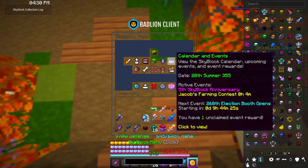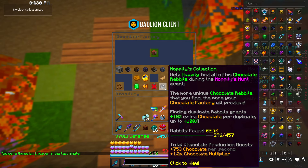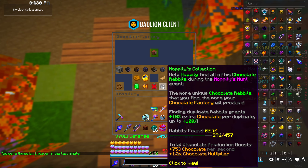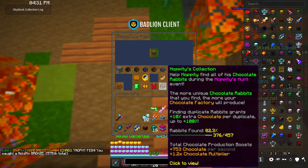At the time of recording there have been 10 total Hoppities Hunt events. Being online for at least five hours during each one I've been able to get 376 unique rabbits, which is 82% of the total rabbits in the game. Being online during the event will increase your chocolate by a ton. The event is 31 hours long so there's plenty of time — I recommend being online for a few hours or getting on every 20 minutes whenever you have the opportunity.